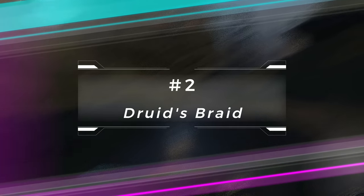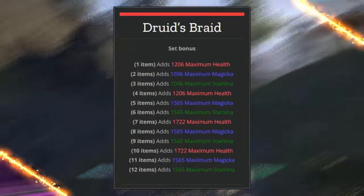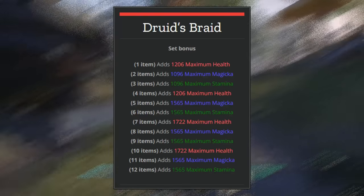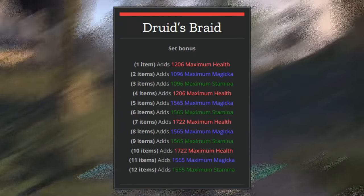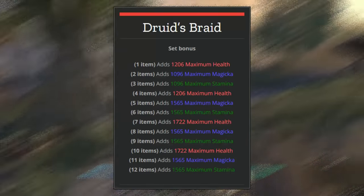The next gear set is the Druid's Braid set. This is a good set for new players because you can craft 12 pieces and you've got lots and lots of stat benefits, which is always great for tanking because we need all three stats and we need to be able to benefit from those resources.